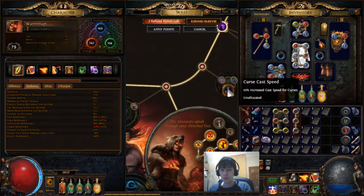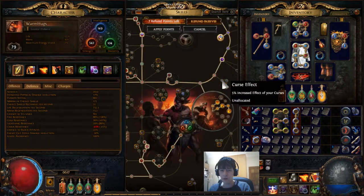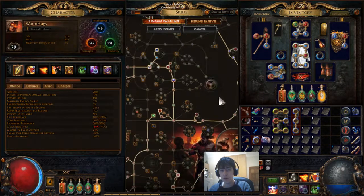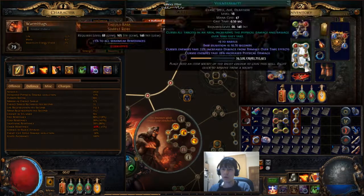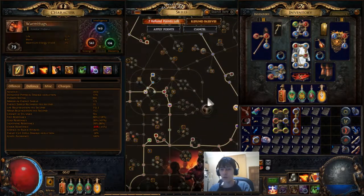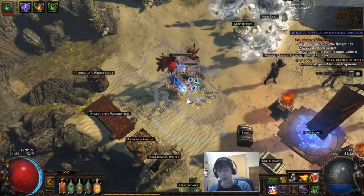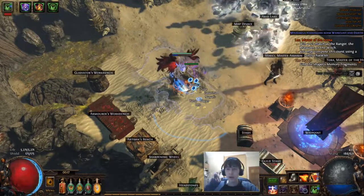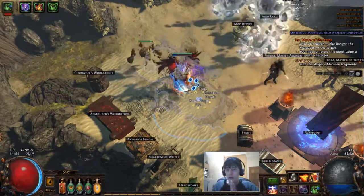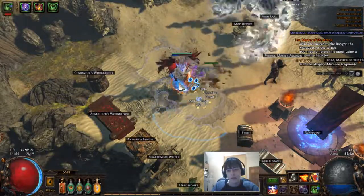Using double curse gives me quite a lot of damage. I looked at a passive build tool and I might go with some of those nodes — each node is almost equivalent to 20-25% increased fire damage overall, so it's pretty good. With double curses, the effect is basically twice as good. It's gonna be a fun build overall. I don't think I'll play another build for a while — I'm keen to try some different games soon. See you next time, guys!